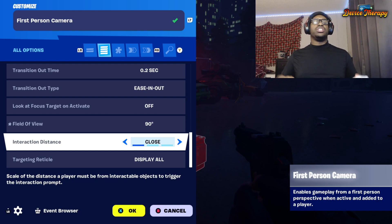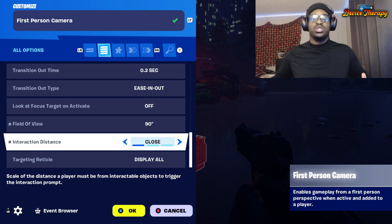The interaction radius is just how close you need to be to interact with buttons or pick up things. You have close, standard — which is like regular Fortnite — and far, which gives you a bit more reach. Standard is good. Close makes it feel a little bit more realistic, but you have to be almost on top of whatever you're trying to interact with for it to work.